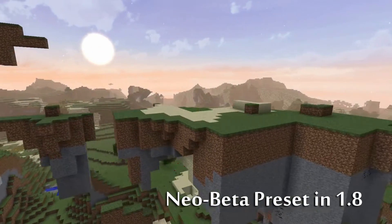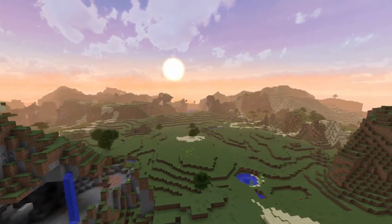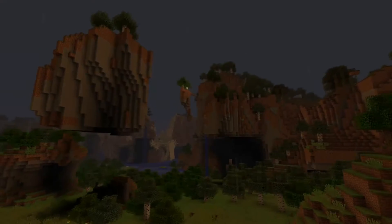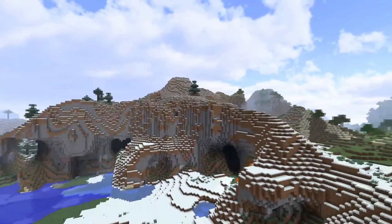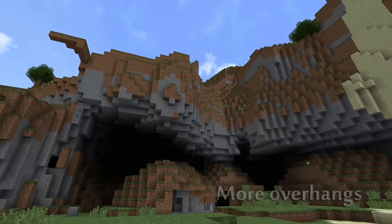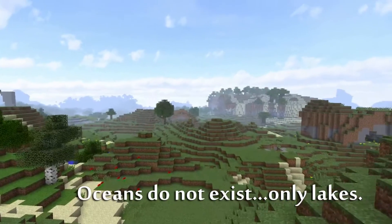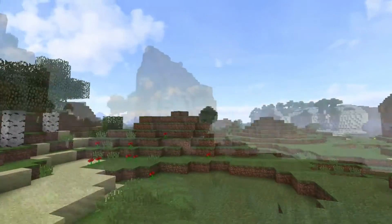With this preset, full height variation returns across all biomes. Jeffrey was able to compare the code of the current 1.8 terrain with the old beta terrain and edit the generator settings to fit 1.7.3. He also mentions that the beta terrain generator has basically been buried underneath the current generator this whole time — it was just flattened with two variables known as biome depth offset and biome scale offset. His preset basically unburied the old beta terrain. What he did was nothing short of amazing, but not surprising, and most people don't even know it's possible.